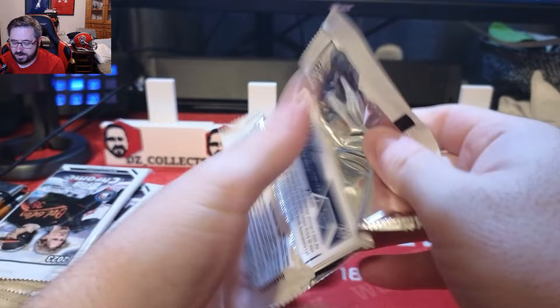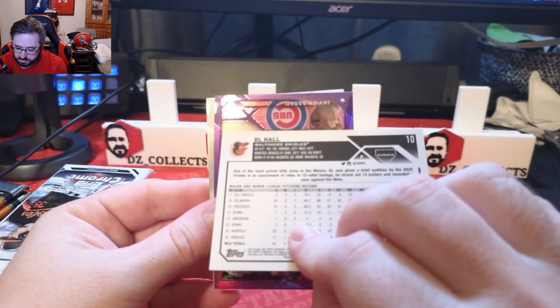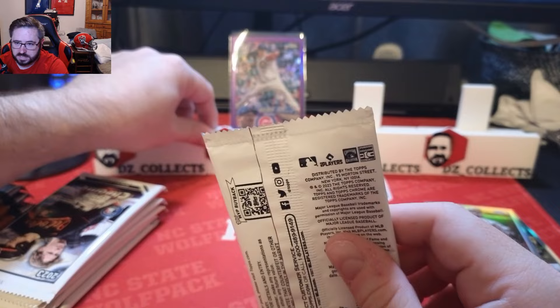First pack: Wilson Contreras for the Cardinals, Brian Hayes, DL Hall for the Orioles — and we hit a purple parallel numbered to 250 in the first pack! That is Javier Asad, a rookie for the Cubs, and a Drew Rasmussen sepia. First pack numbered hit out of the first blaster — maybe not the player we wanted, but we'll take a numbered hit out of retail.